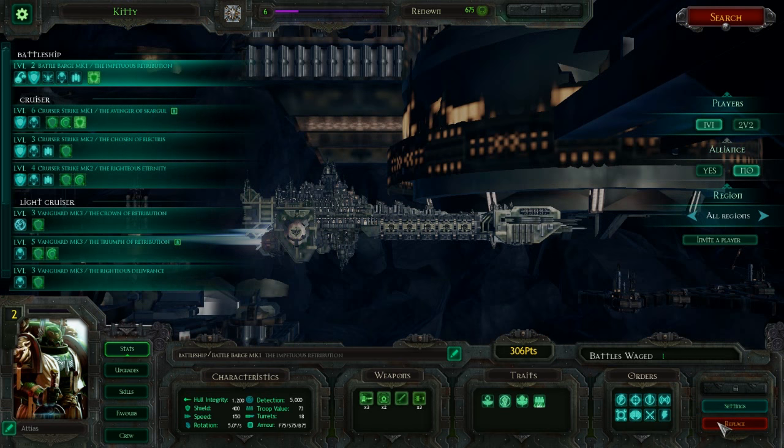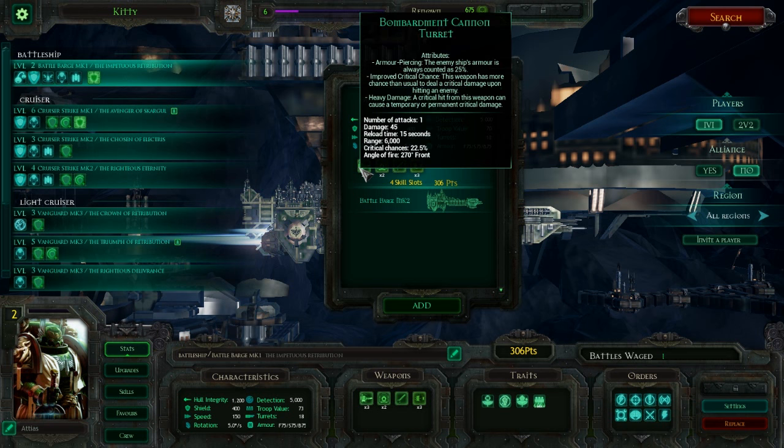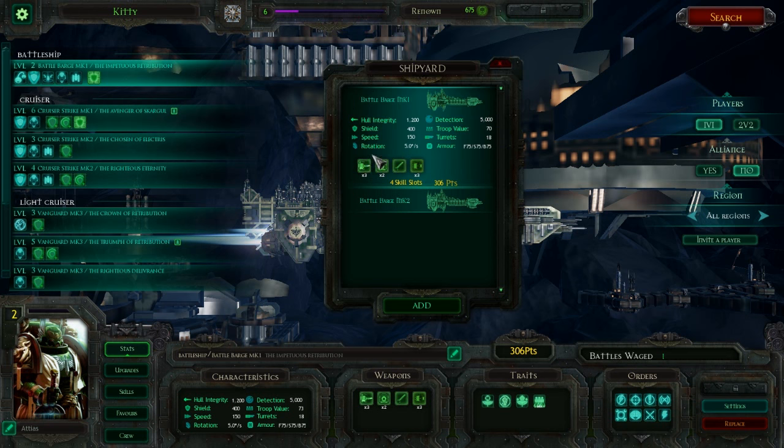Next up, you've got the battleships — your final tier. You've got two options. Both have 1,200 hull integrity, which is finally something with decent hull integrity — more akin to what the Imperial Navy has. They've got 400 shields, speed of 150, rotation of five degrees a second, detection range 5,000, troop value 70, turrets 18, armor 75 all around. The Mark I has three bombardment cannon turrets — huge damage potential. It's very short range and does risk missing, but the nova damage is humongous. The macro battery is a battery of five instead of four, so slightly heavier than the heavy macro batteries, though reload time is a little longer and DPS is actually a little bit lower.